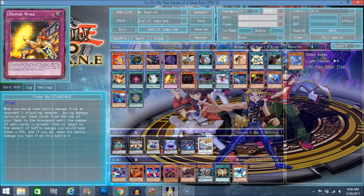In a deck like Infernoids, that might not matter because if you mill enough Infernoids, you can just special summon a monster right after that, so it's not that big of a deal. It's pretty nice, actually. Honestly, I don't think it's going to be used that much, but it's still a card — just a mill card you can consider.